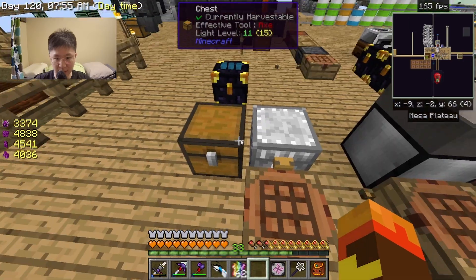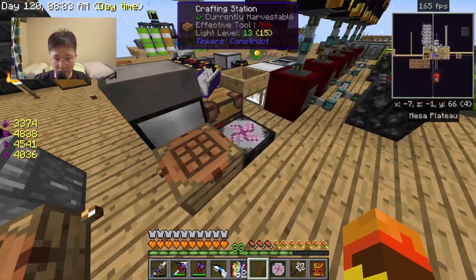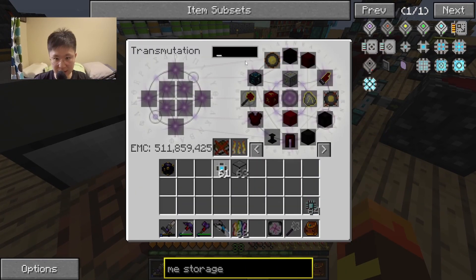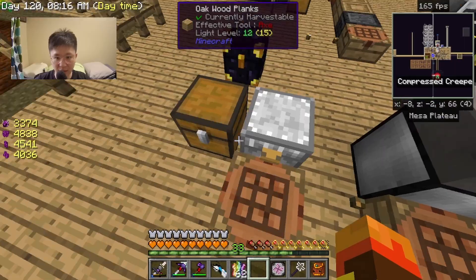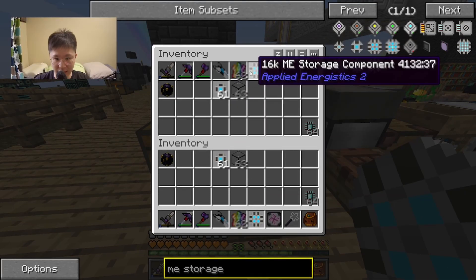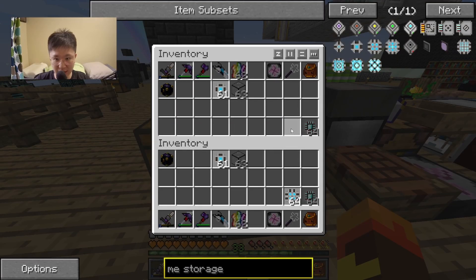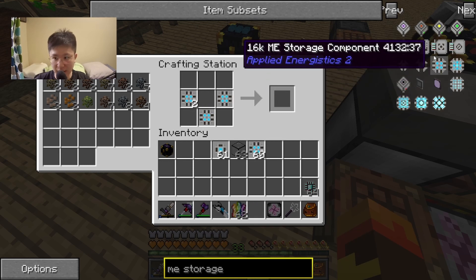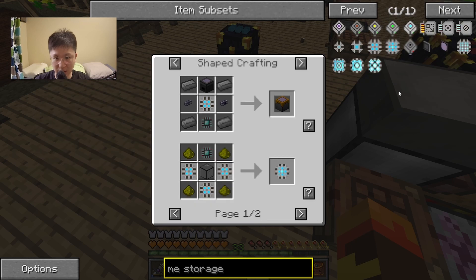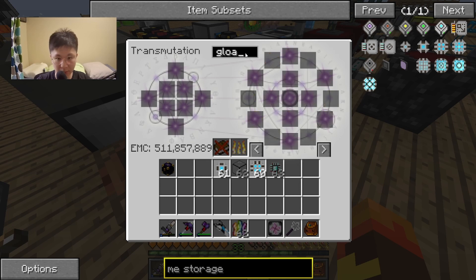I'm going to duplicate more of these so I don't have to worry about recrafting them. These are also not EMC-able. The other downside when making this was that you needed to collect chicken bones, and after a while there are stronger chickens that come after you for killing their family. Once I have that, since I'm going to be moving on to the next tier anyway, I'll grab glowstone and proceed.